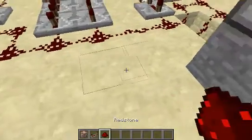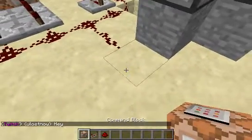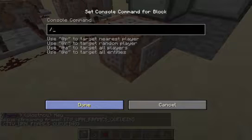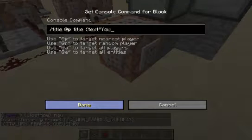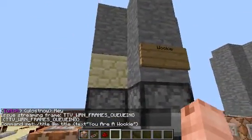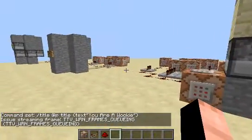Now we're going to go on to Wookiee, and we can just have the same thing right here. So: slash title, at nearest player, title, squiggly brackets — still don't know what that means — text, 'you are a Wookiee'. Yeah, let's say you are a Wookiee.